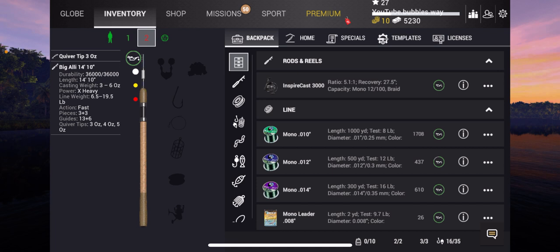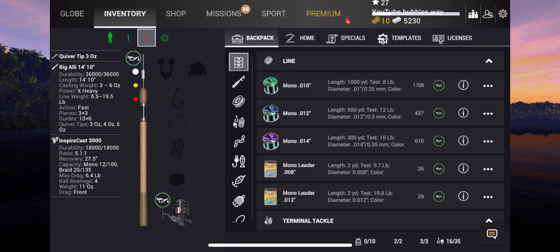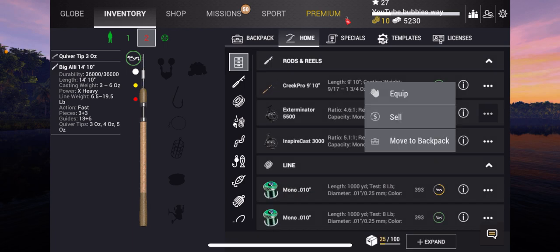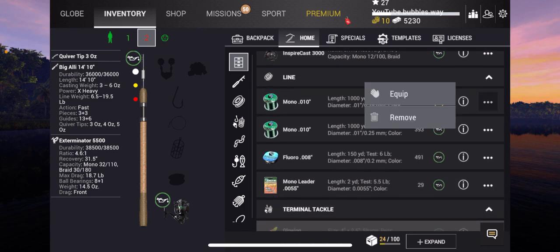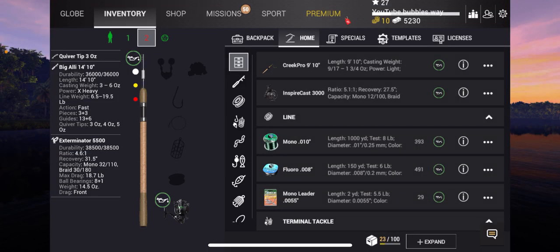So now we need to equip it. If we go to our backpack you will see — okay, that's the wrong one, that's the weaker one. Move to home, let's click on our home again. There you go — Exterminator, perfect. So now we're going to need some heavy duty line.